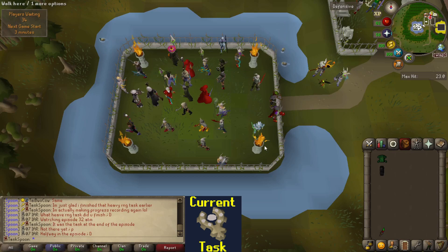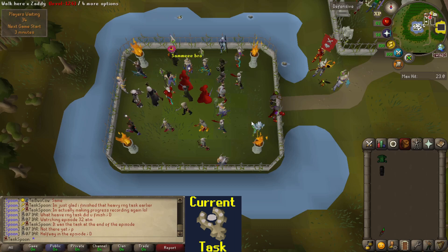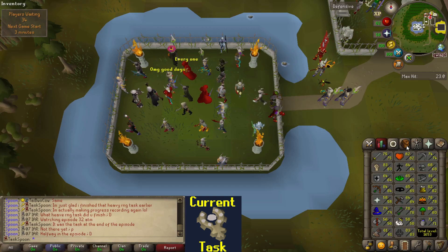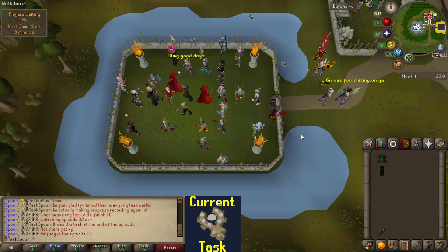Here I am — made it over to Soul Wars. I have done a bit of Soul Wars on the account in the past, but I'm only at like 28 zeal, and we need 250 to buy the Ectoplasmator. I don't know how much zeal per hour I'm gonna get, but it really shouldn't take too long. Gonna get to train my defense up a little bit while I'm in here.